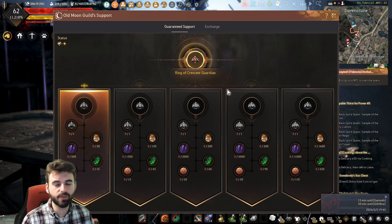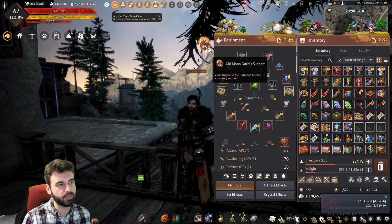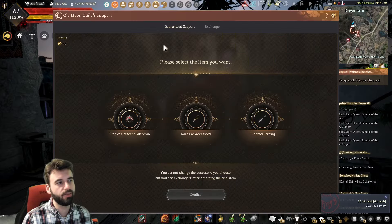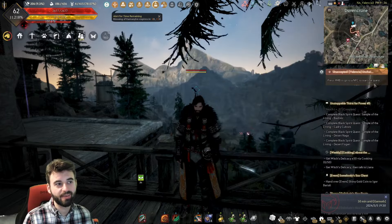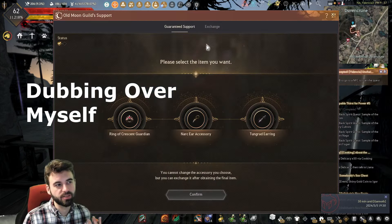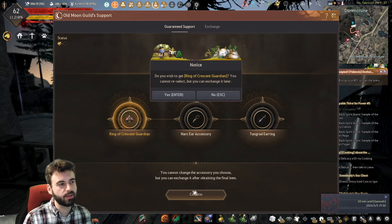When you first start up this user interface, it'll be a little different. Open up your inventory by pressing the I key on the keyboard, and click the blinking ball thing on the left of the Equipment tab. This will bring up the Guaranteed Support Exchange menu. Before you pick one, look at the market for the region you're in to see which one is the best value, and think about what your final build for your character is going to look like. Go ahead and select the menu, pick the accessory you'd like to upgrade, then click Confirm.